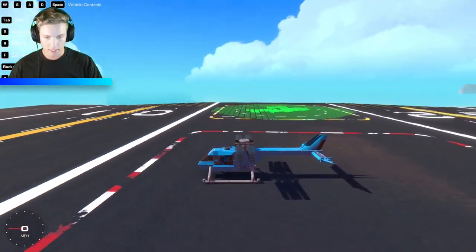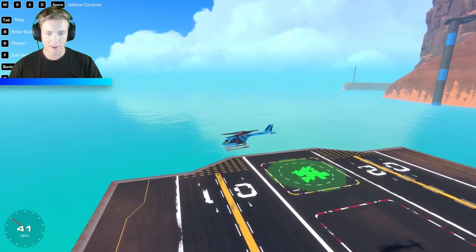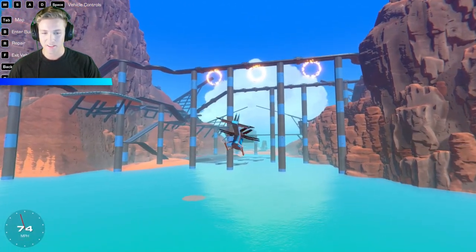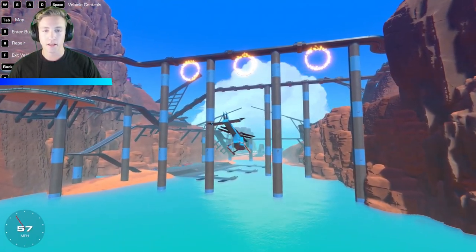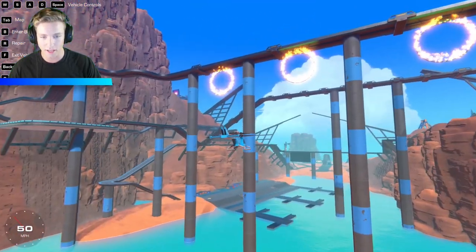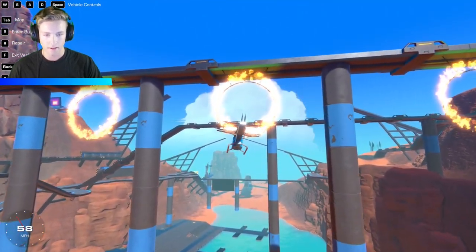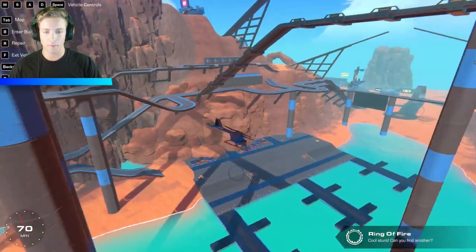Let's test it out and do some stunts. If we go ahead and take off — look at that! We're going, we're taking off. It is so controllable. Usually for a video I spend a lot more time on something, but I really didn't spend much time on this and it flies so good. Let's go ahead and go through this ring — come on, we'll make it. Easy, no problem at all.